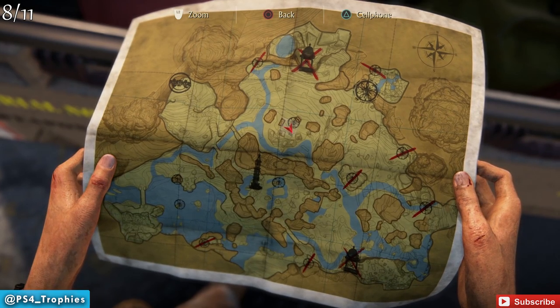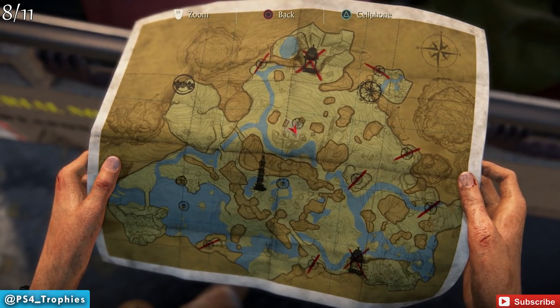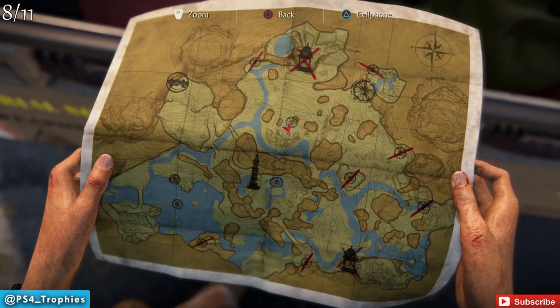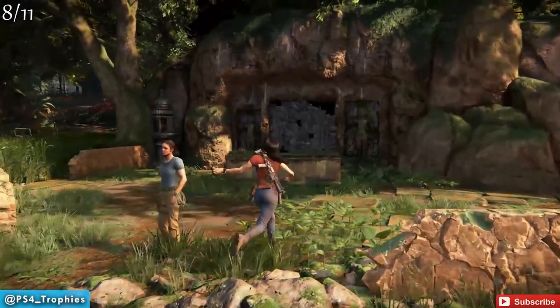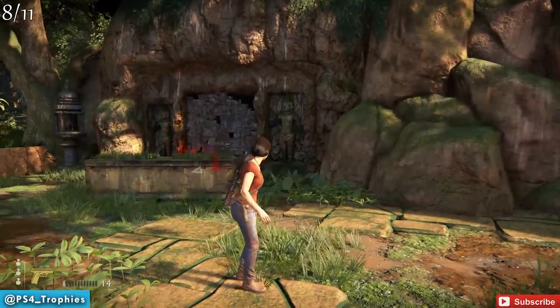Now we're heading to number eight. This is a little further south from where we just were, kind of in the middle of the map. This one's very easy — all it is is just a single breakable wall with no puzzle elements at all.